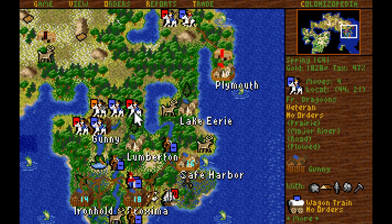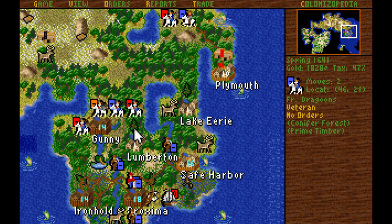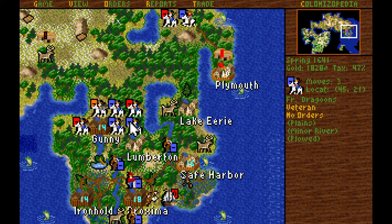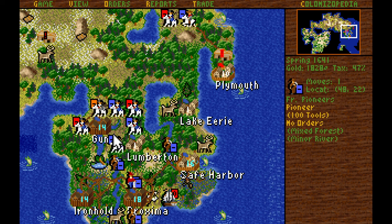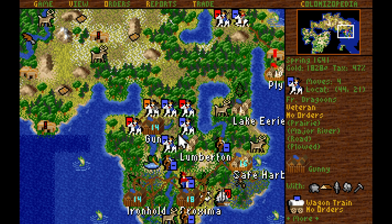There is an enemy English dragoon here. I'm going to move a veteran soldier onto this forest tile to see if I can force him to move onto open terrain, giving me a better chance of bringing him down next turn. I'll move down slightly further to make sure he can't move onto defensive terrain — his only option now, if he wants to stand around us, is to stand on this open plains tile, at which point we'll shoot him in the face.